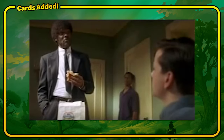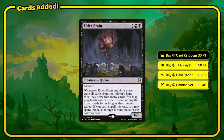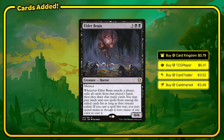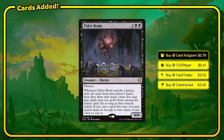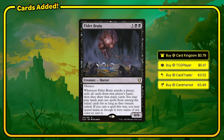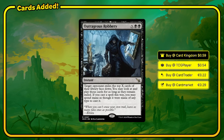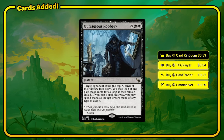Elder Brain — whenever this attacks a player, it doesn't even need to connect. You exile all cards from that player's hand, then they draw that many cards, which is not great unless they had some real bangers in their hand. Then you may play lands and cast spells from among the exiled cards for as long as they remain exiled. It's like Gonti's ability on acid. Outrageous Robbery is going to do the Gonti ability for X, and it's at instant speed.